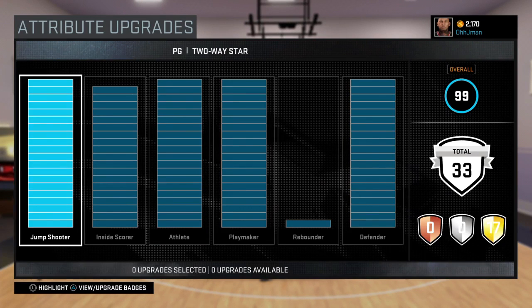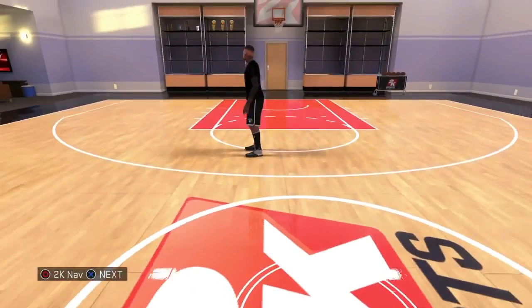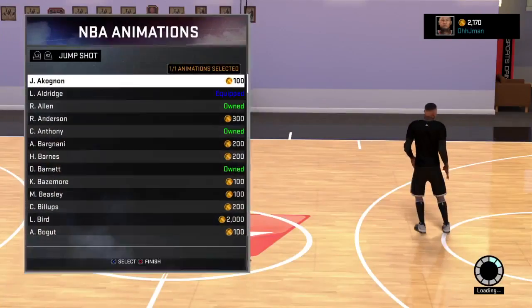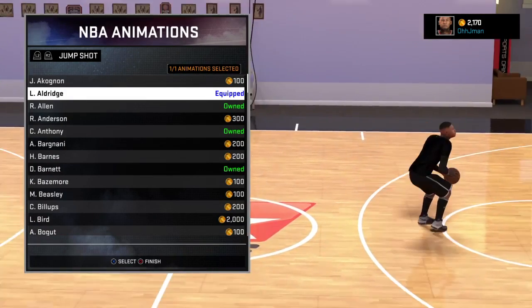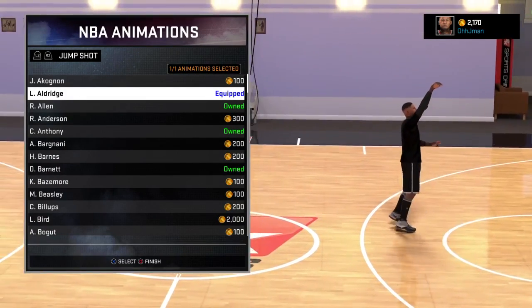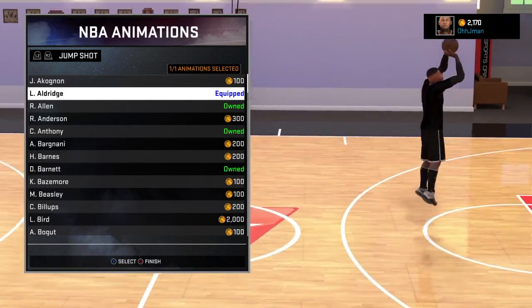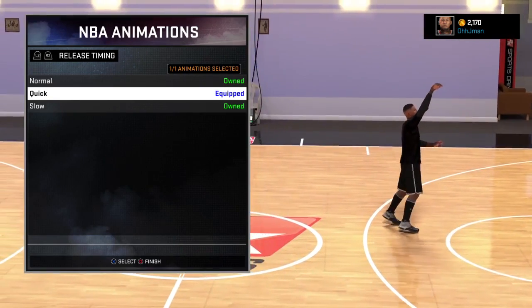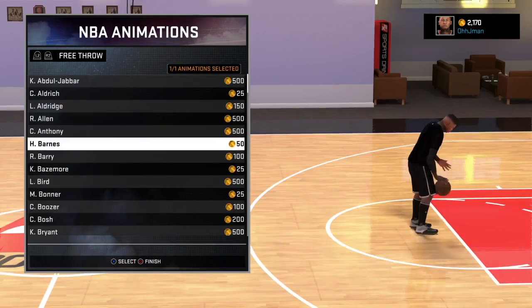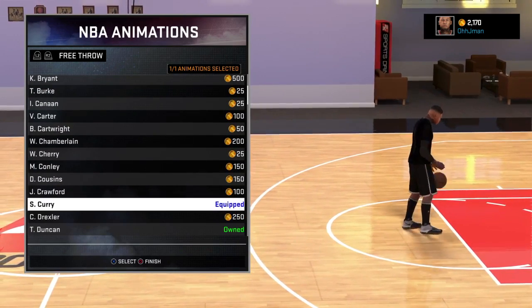I know I should have put that rebounding bar on the inside scoring but I don't know what I was thinking. We're gonna get into these NBA animations — my jump shot is on Lamarcus Aldridge, it's one of the best jump shots in the game. I don't personally think it's the best jumper like everybody else does. My release timing is on quick, my free throw I got Steph Curry.